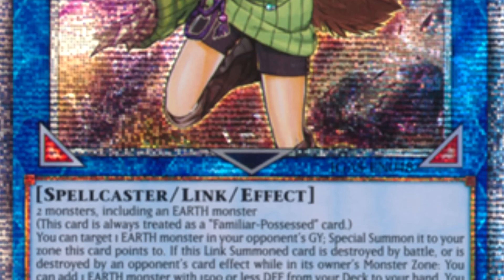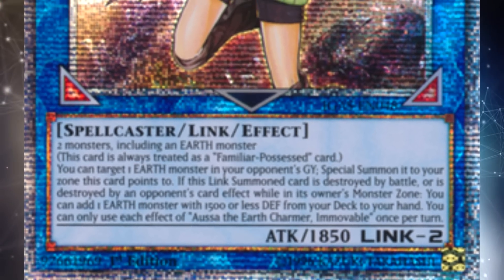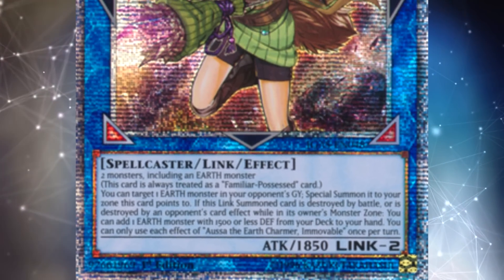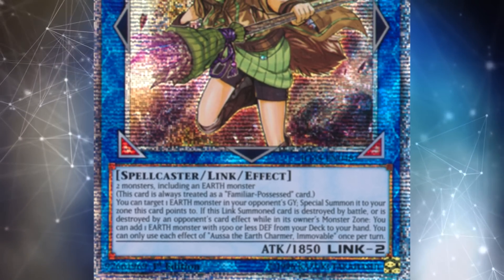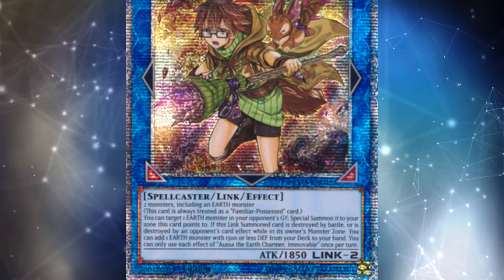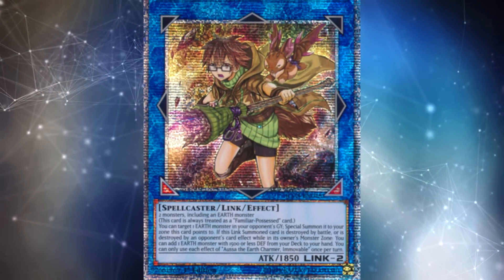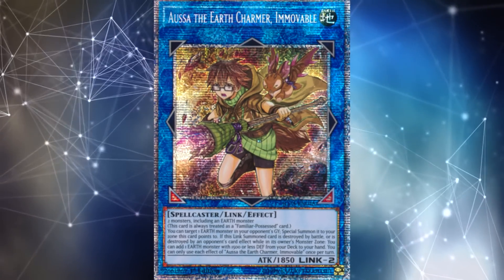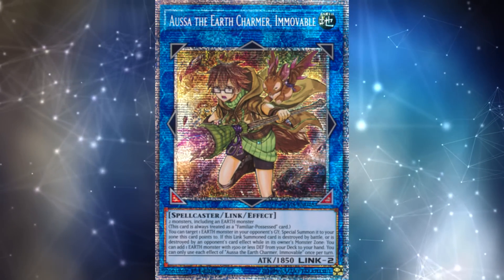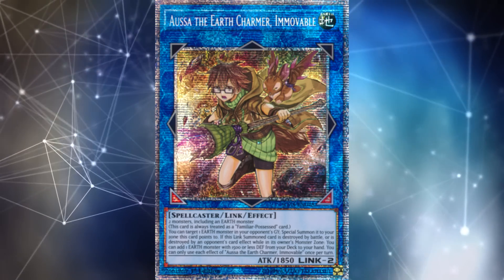Overall I really hope to see that Water monster printed as a Starlight Rare in the future — I'm pretty sure it will be. These Link monsters will likely still be played in Master Rule 5. We've seen Hiita being played so often; I think the main thing holding back the Wind and Earth ones is that there might not be a deck right now that plays a lot of Earth and Wind monsters that really wants a card like that. But look out for these cards in the future — they might go up in value if they start being competitively played as much as Hiita.